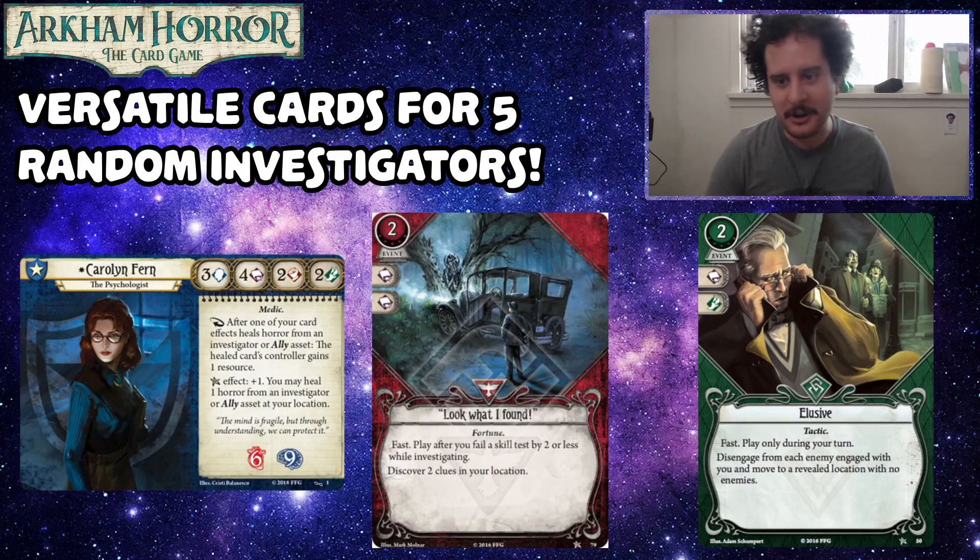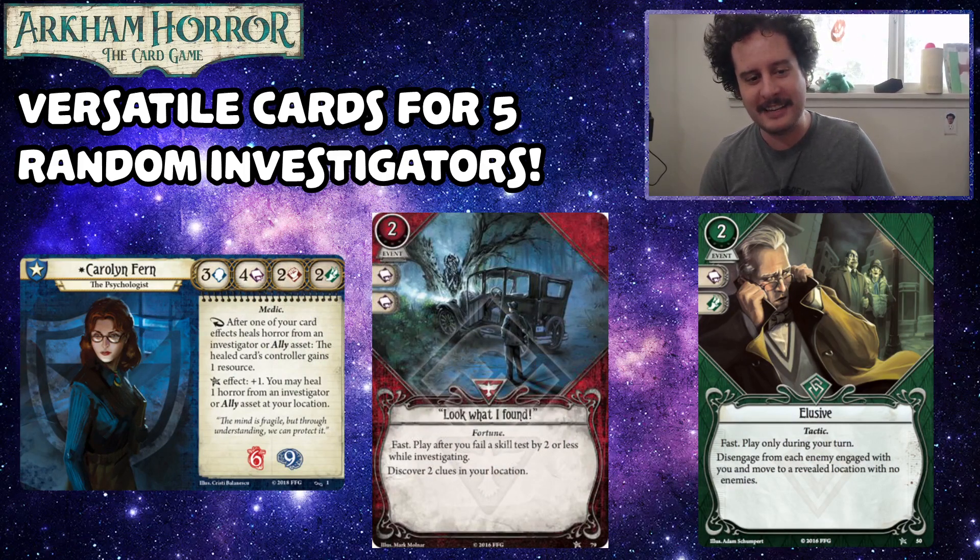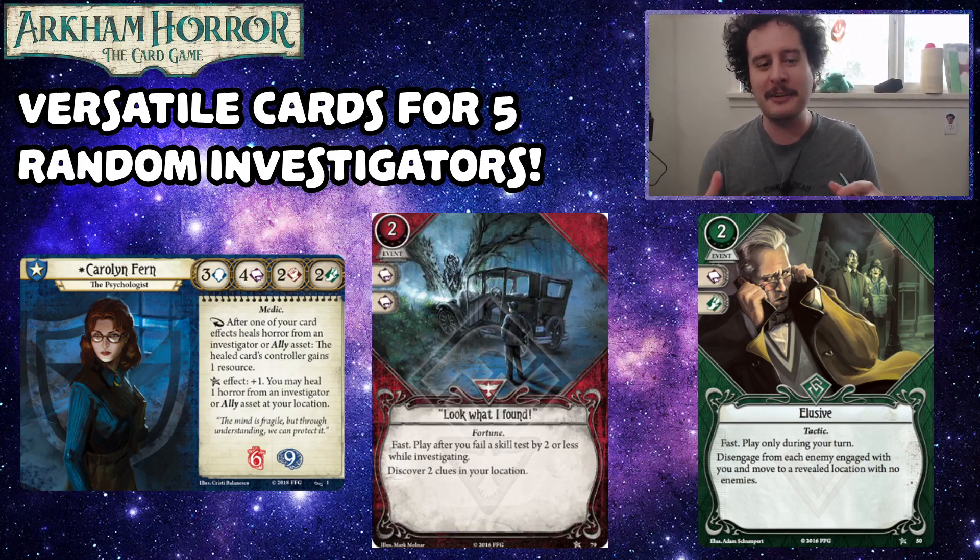Carolyn Fern kind of has access to whatever she wants, so versatile is a little tricky to find something for. You might be asking why we chose Carolyn — the answer is we rolled randomly. However, we have 'Look What I Found,' an elusive level zero card — the untabooed elusive — just because it's so good. You can still take it with versatile; it just costs you XP. The taboo list doesn't actually change the card's level, it just changes the rules for putting it in your deck.